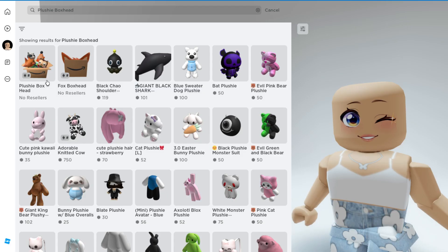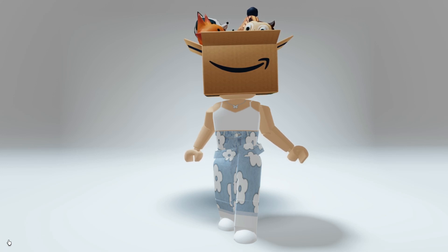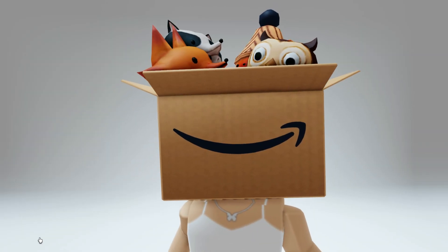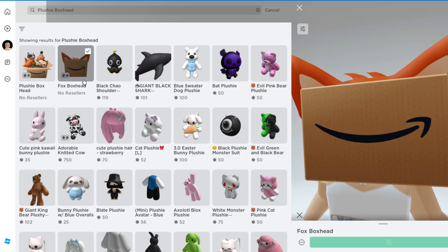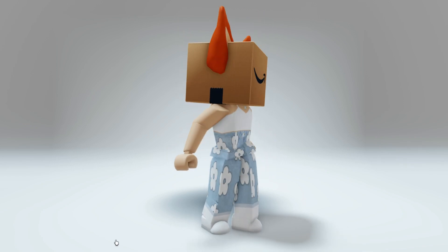The plushy box head is the item you get for earning 500 points in the game — here is what it looks like. It's filled with stuffies. This one is super cute and probably my favorite of the two. The fox box head is the item claimed after getting 100 points — here is what this one looks like on.